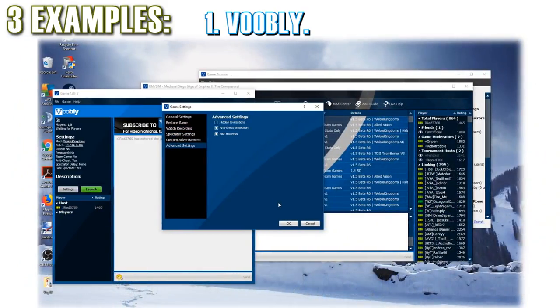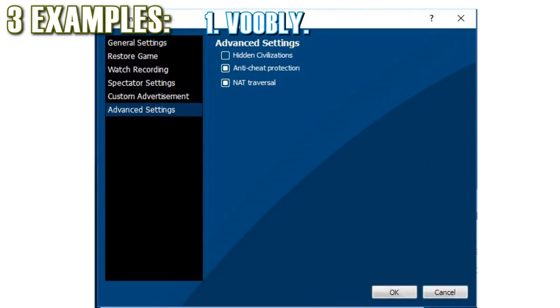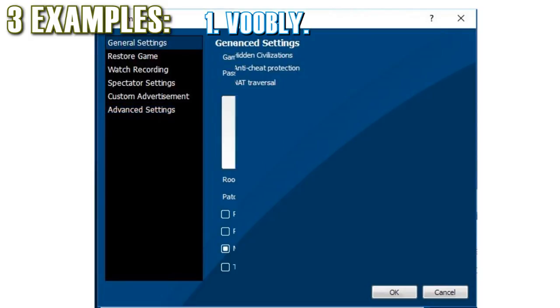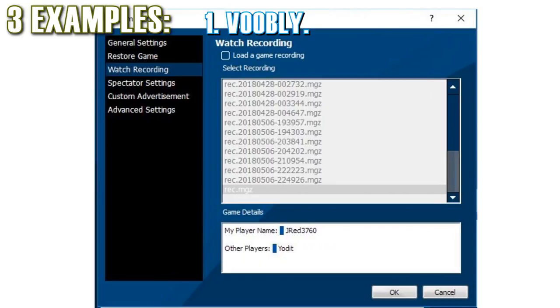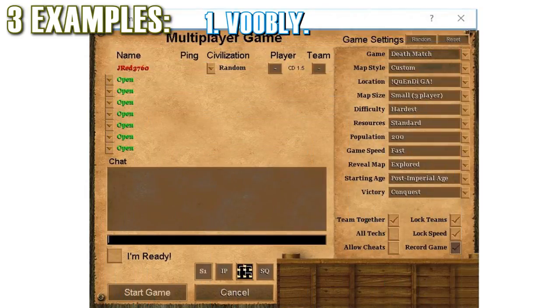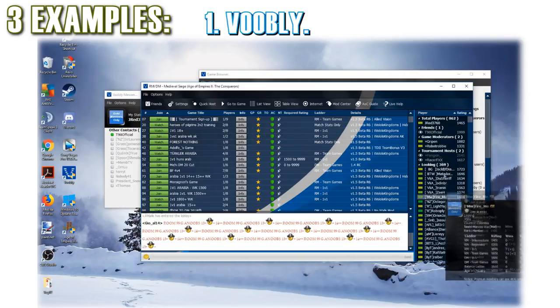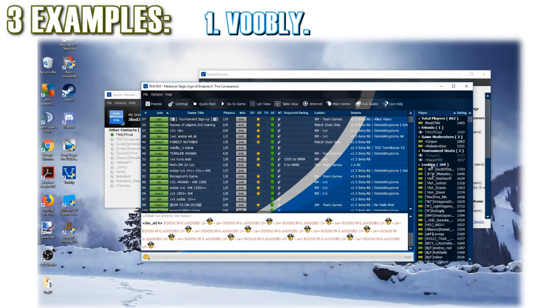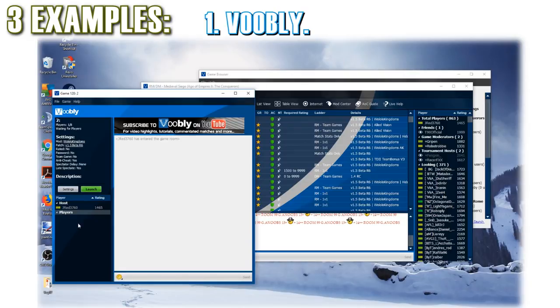Once you're in a game room, you have a lot of settings to choose from: a settings menu with tabs for advanced settings, general settings, restoring the game, spectator settings, and watching or recording. Once you actually launch the game, you have all the normal game room settings to customize your match. This means there are many features important for the professional and expert scene, but they're not all in one place, and it's hard to understand that Voobly and Age of Empires are two different programs.